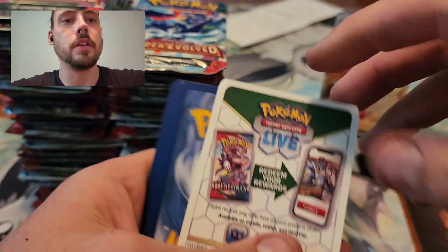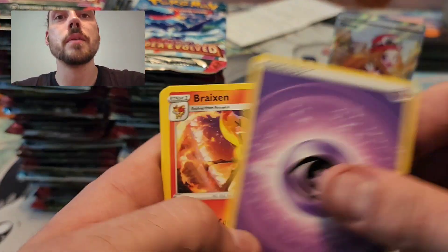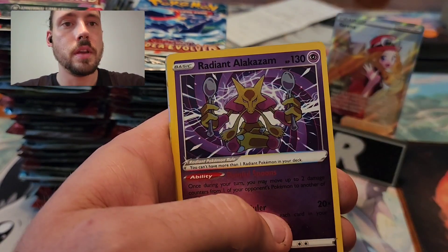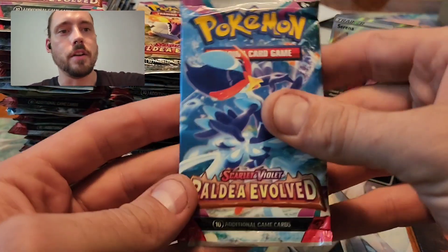Really hoping to get an alternate art that isn't the Unknown, because I've pulled the Unknown twice. But I won't complain if I get that one — I just really want the Lugia, of course. Radiant Alakazam and Superior V-Star, so another double banger pack. On to the next 10, Paldea Evolved.